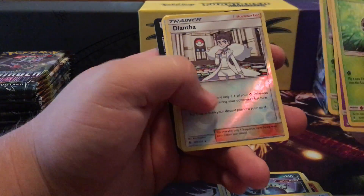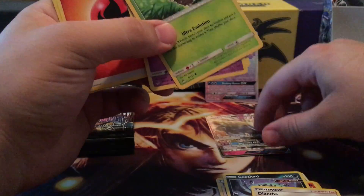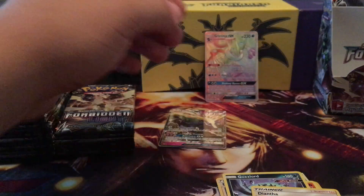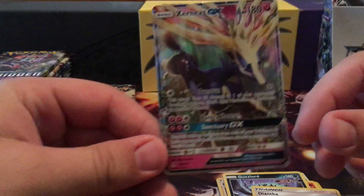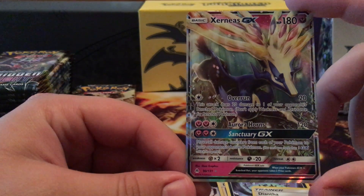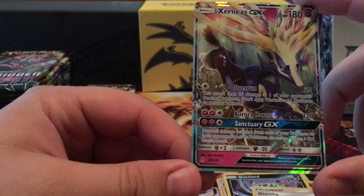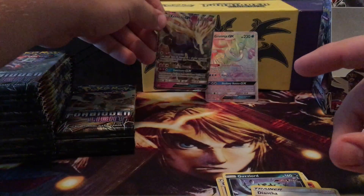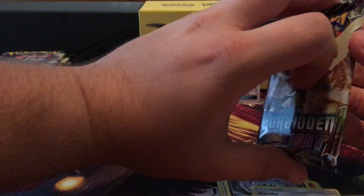Feeling like we're getting something out of this one — Diantha, Exeggcutor GX. Put him right back there, he's pretty cool. I think I have this one already. Its Overgrown attack does 20 damage to your opponent's benched Pokemon — kinda like snipe. Buzzwole Aurorus is 120 for 3 energies, and then we got Sanctuary GX — move all damage counters from each of your Pokemon to your opponent's active Pokemon. That's interesting — wonder if somebody could get that to work.